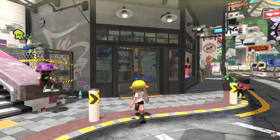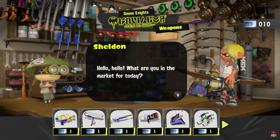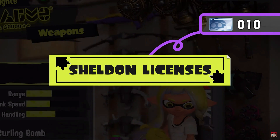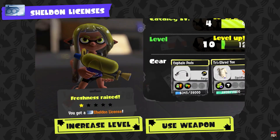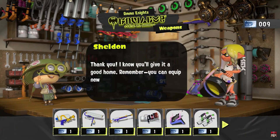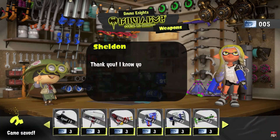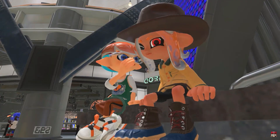Shop at Ammo Knights to get your tentacles on some fresh weapons — it's owned by the chatty horseshoe crab Sheldon. Instead of using in-game currency, you'll need Sheldon Licenses, obtained by leveling up through battles and by consistently using the same weapons. One Sheldon License can be exchanged for one weapon corresponding to your level. If you exchange more licenses than normal, he'll give you a weapon you want sooner as a special reward. So weapons locked behind a higher level — you don't have to just grind to get them anymore. That is awesome.